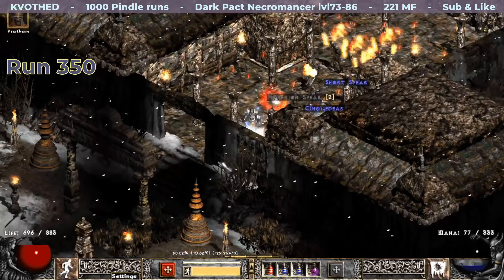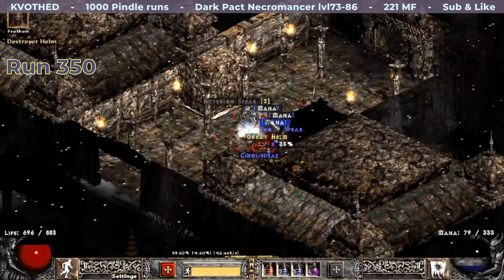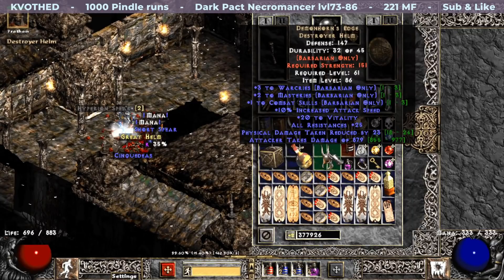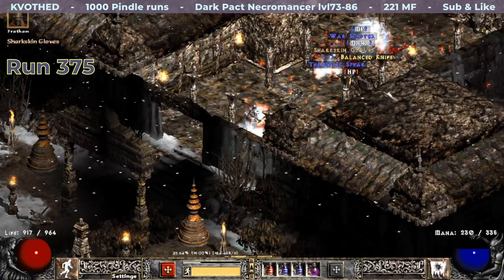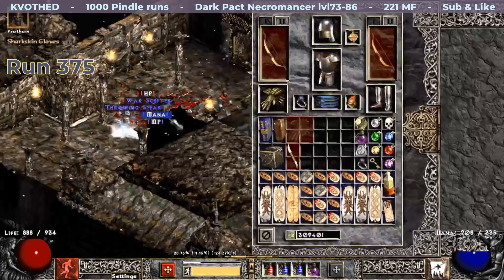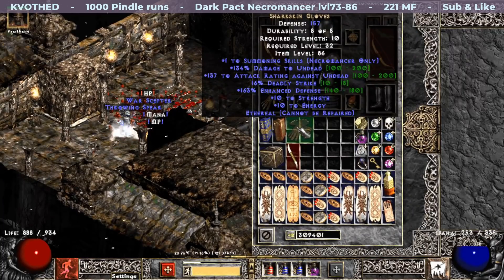Another class-specific helm drops just on run 350. This time it is a Barbarian one — Demon Horn's Edge. By the way, has anyone tried a reflect damage build? Later on I find unique shark skin gloves and they also rolled Ethereal. Perhaps it could be an option for a merc in an undead-heavy area.